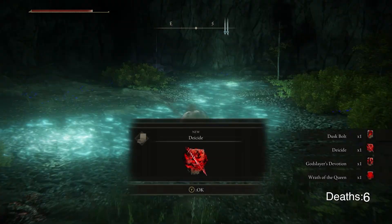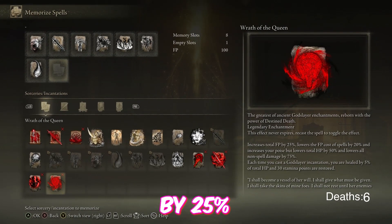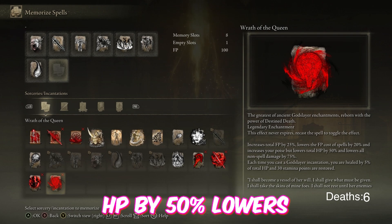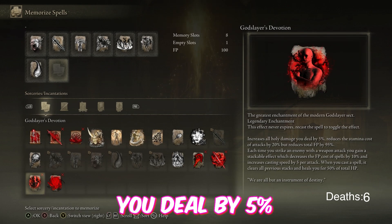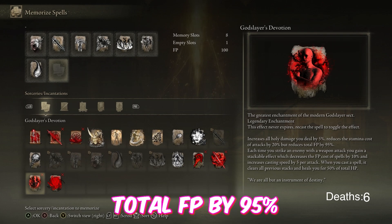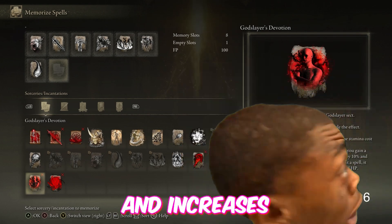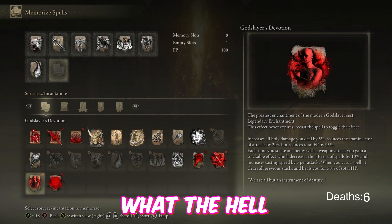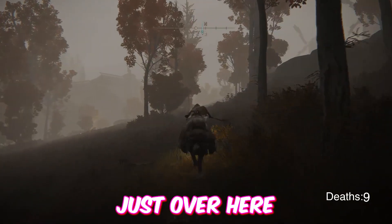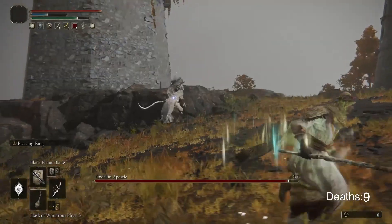Oh my god! God Slayer Devotion — Wrath of the Queen! We got 90,000 souls. Increase total FP by 25%, lowers FP cost by 20%, increases poise but lowers HP by 50%, lowers all non-spell damage by 75%. Each time you cast a God Slayer incantation, you are healed by 5% of total HP and 30 stamina points are restored. Increase all holy damage by 5% and reduces cost by 20% but reduces total FP by 95%. Each time you strike an enemy with a weapon attack you gain a stackable effect which decreases FP cost of spells by 10% and increases casting speed by 5 per attack — when you cast a spell it clears all stacks and heals you. These are insane!